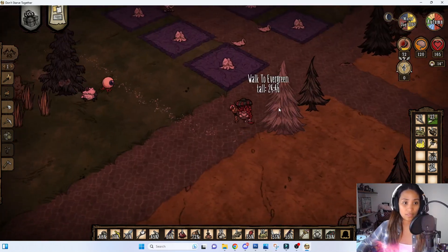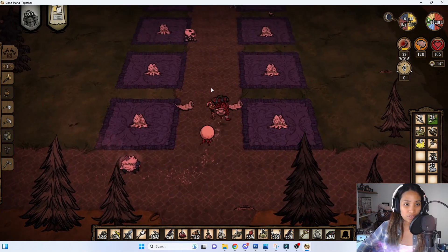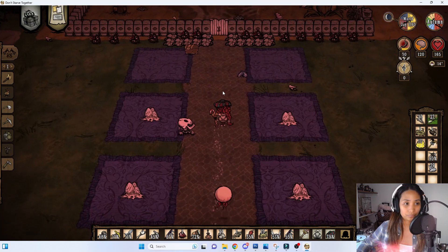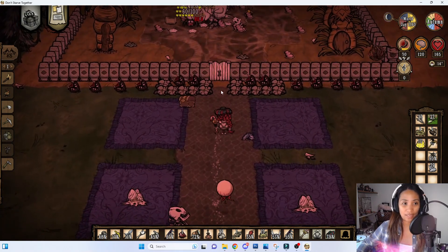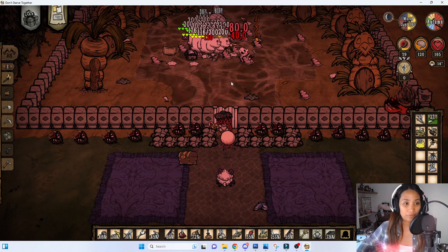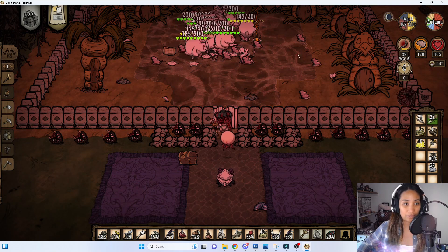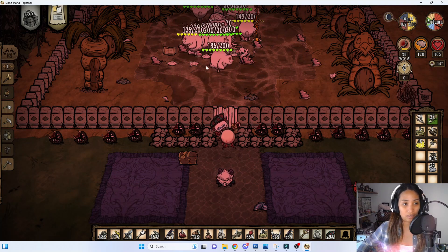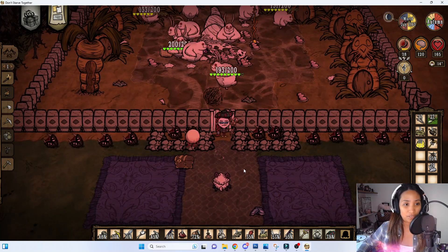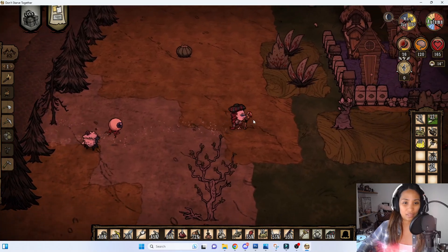Right next to the beach is our silk farm, where we harvest our silk. We decorated it with spider eggs and spider heads. This is where our bunny friends attack the spiders so we can collect all the silk — it's been a very effective farm.